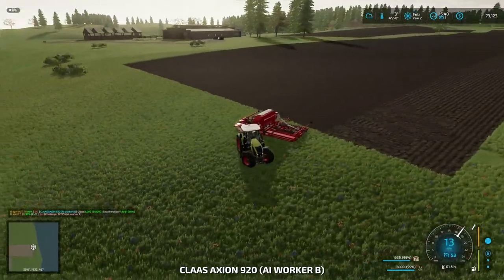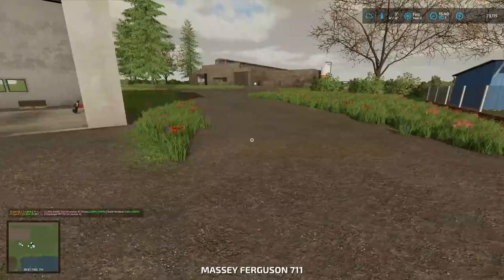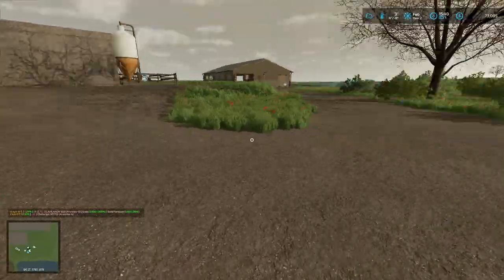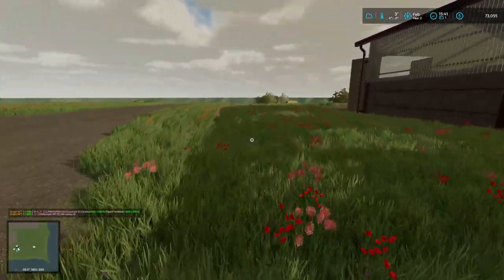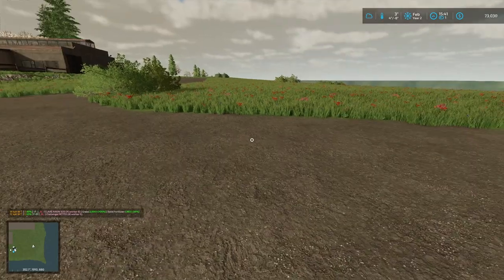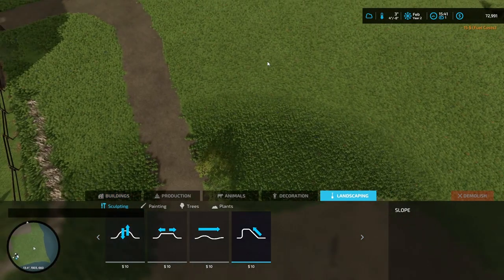We've got 73,000 bucks. I need to make a pig food production, so we'll need a spot for that. Why not put it right next to the pig pen itself? I want to start from here and flatten out this way, then put the pig food production over here. Flatten with the square tool, a little bigger.